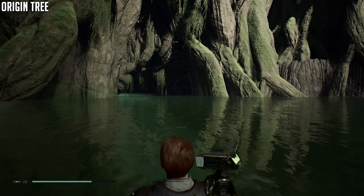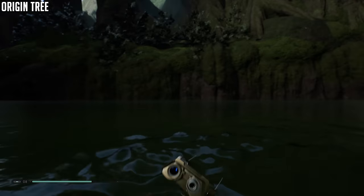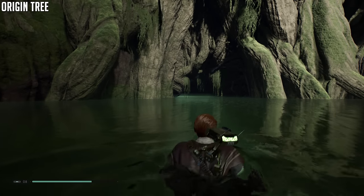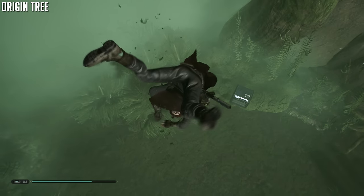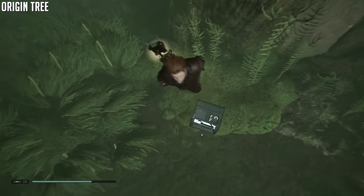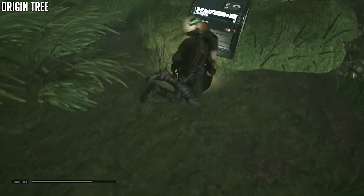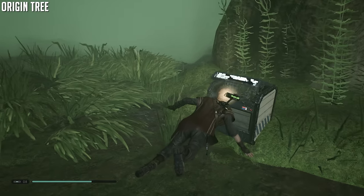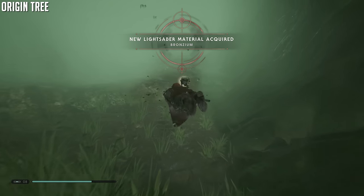We are now at the Origin Tree. At the base of the tree, you can't open the map because we're in the water. After the epic mud slide you're dropped into the water — make your way through the tree. But first, swim straight down at the entrance and you'll see a box right there on the ground. Highly recommend you open the box instead of swimming all around it. Then continue to the next meditation point.